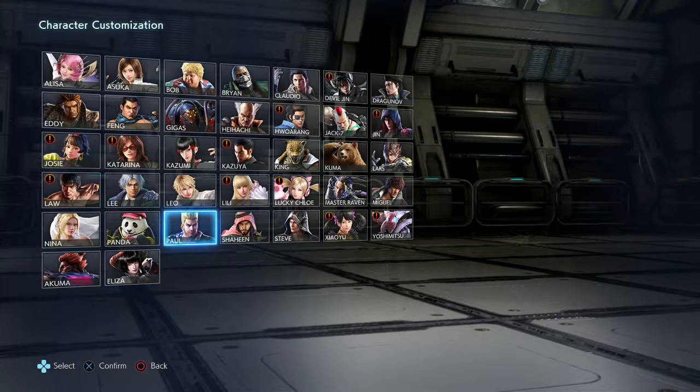Alright ladies and gentlemen, back to more character customization in Tekken 7. This is going to be one of the more hilarious ones — I think it's going to be quick but it's going to have some funny moments, most definitely. We're about to take a Tekken character who's been a mainstay in every Tekken game, take him completely out of his element, and make him look like an anime character. In this video we're going to be turning Paul Phoenix into Gon from Hunter x Hunter.